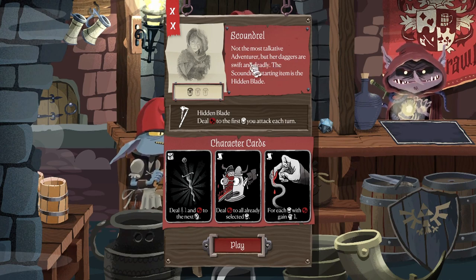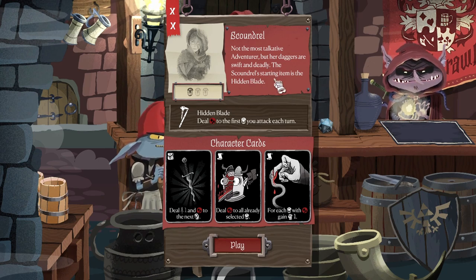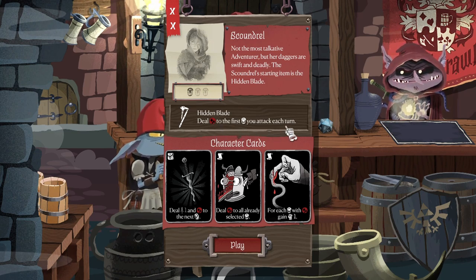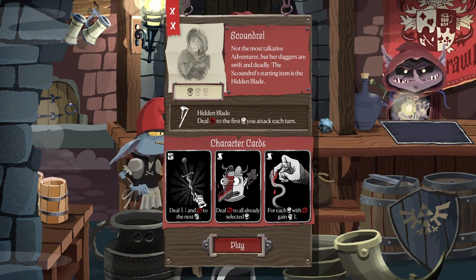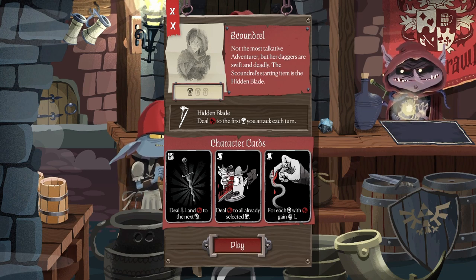Not the most talkative adventurer, but her daggers are swift and deadly. The Scoundrel's starting item is the hidden blade — deal blood to the first monster each turn. Oh my gosh, look at the artwork. This reminds me of Battle Wizards or something in the card game. It's kind of cool.